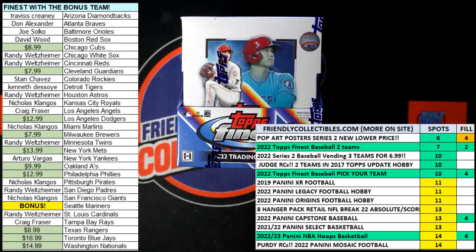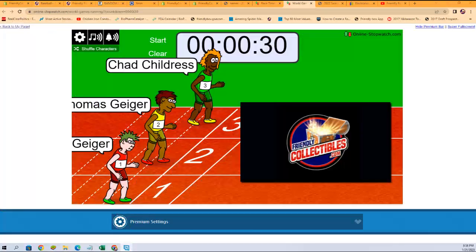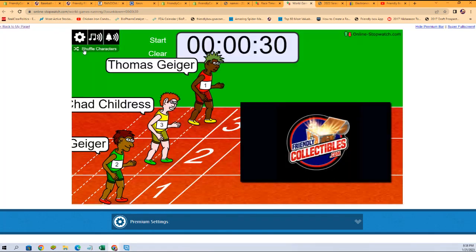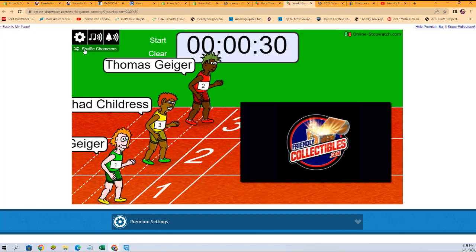So what we're going to do now is we're going to switch over to our race, and then we're going to shuffle up our racers seven times. Let's do that right now. Here we go: one, two, three, four, five, six, and seven.